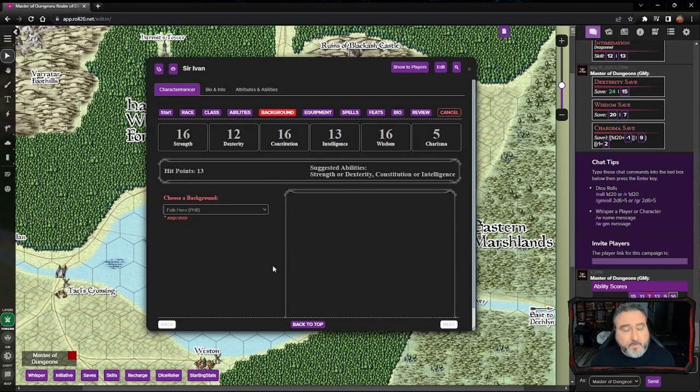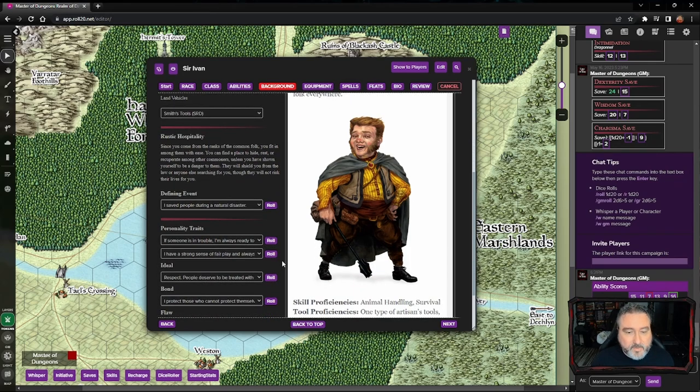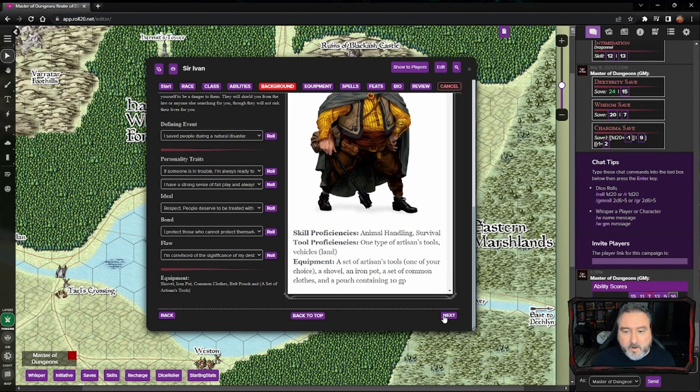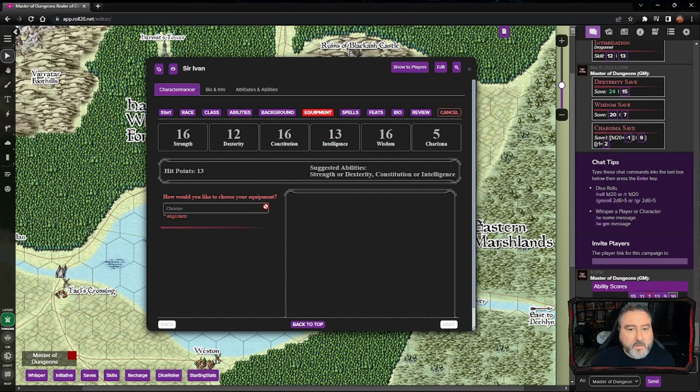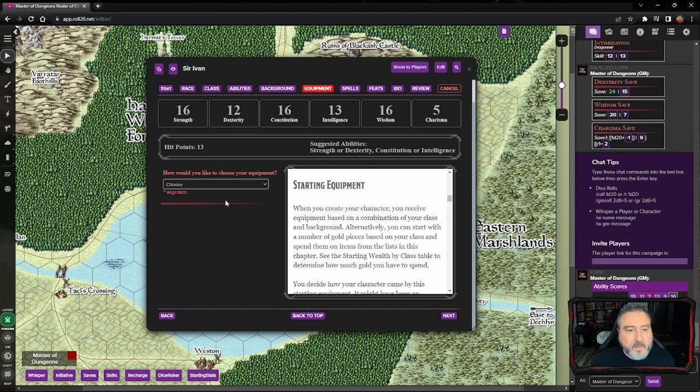We've got our ability scores. Moving to the next step, we would normally create a background following the standard Player's Handbook method, but as I mentioned, I like to have players select their background before working on the class so you know what extra skills you already have. For equipment, ask your DM. Adventurer's League automatically uses class equipment, which is quick and easy. There's also starting wealth where some DMs have you roll gold to purchase items. I like to go with class equipment in my campaigns so characters don't forget to purchase something and then not have the funds.